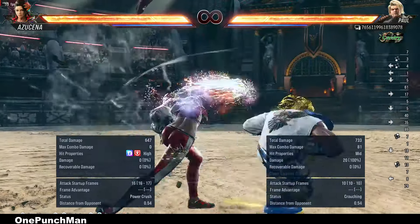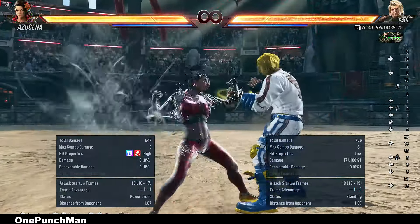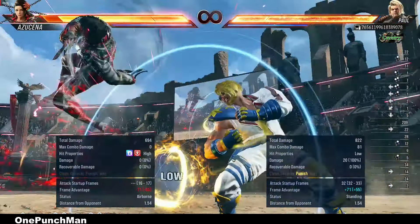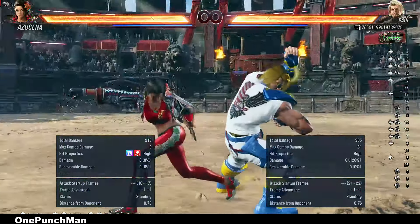Using a low move requires perfection to counter that. To some extent QCB 1+2 works better. Unfortunately, forward 1+4 does not connect.